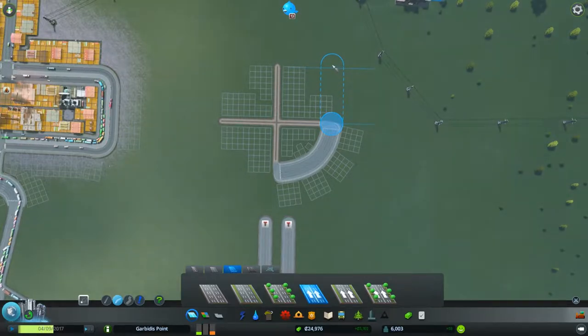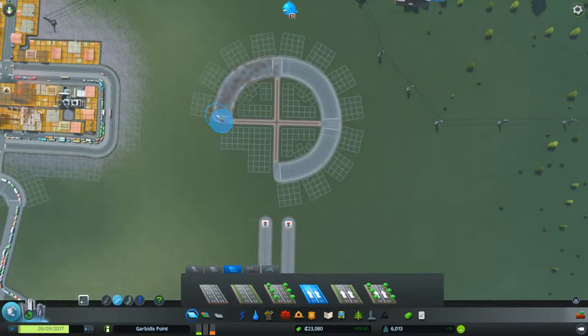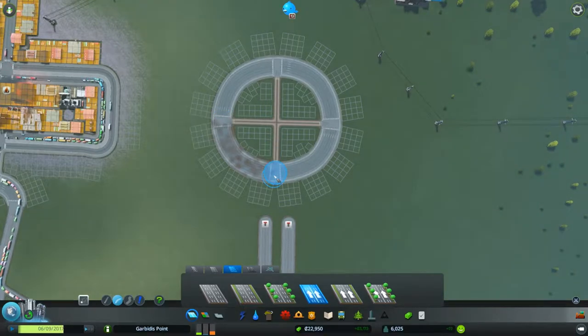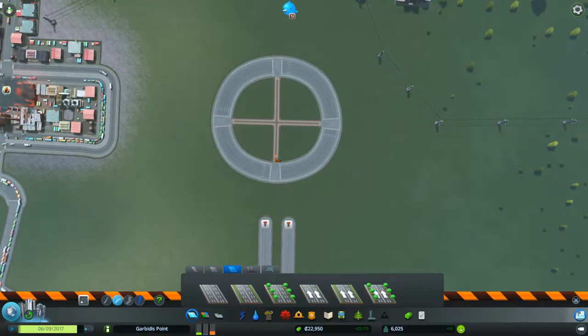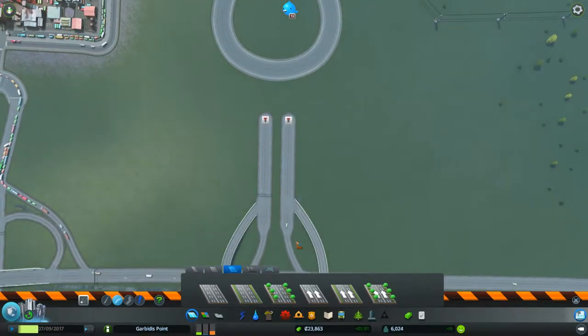There we go — still not perfect, but we're doing better. Not too shabby. So then what you'll do is you take these roads out. You've got a nice roundabout. And we're going to want the highway.